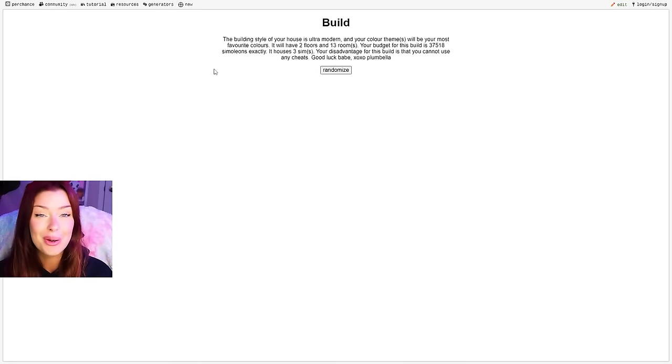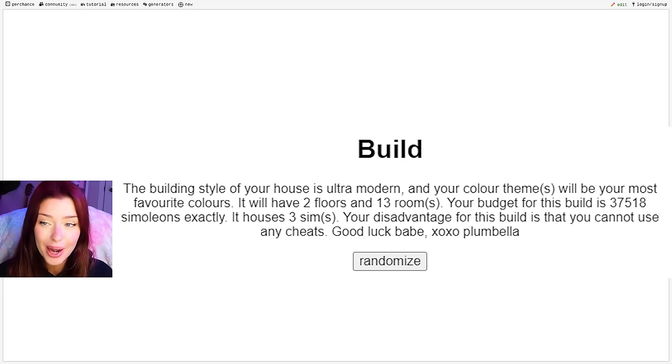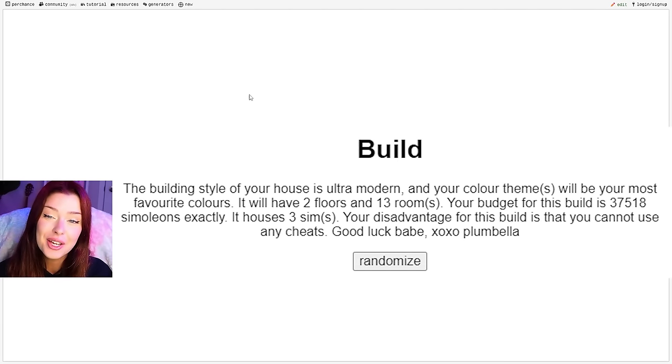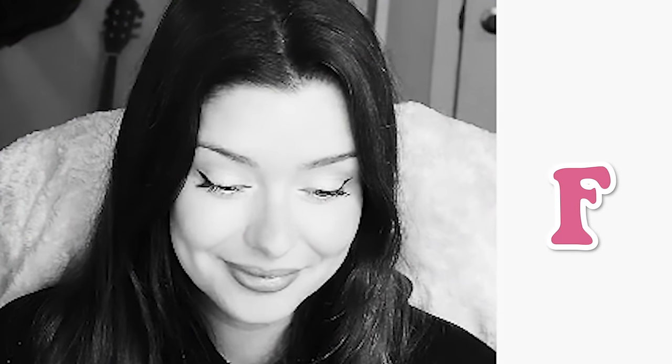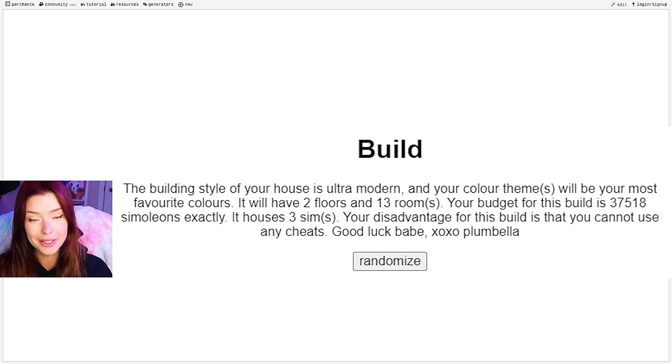Oh god. So this is what we have to build today. The building style of your house is ultra modern — not my fave. And your color theme will be your most favorite colors. We got lucky with that, honestly. I'll take that as a gift. It'll have two floors and 13 rooms — that's a lot of rooms. And your budget for this build is 37,518 simoleons exactly. It houses three sims and your disadvantage for this build is that you cannot use any cheese. Good luck, babe. XOXO Plumbella.